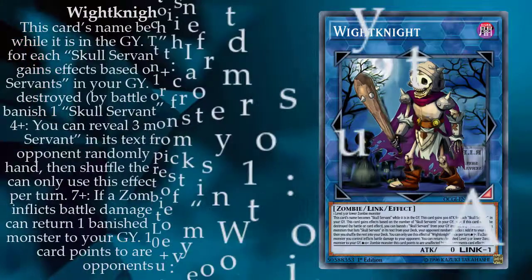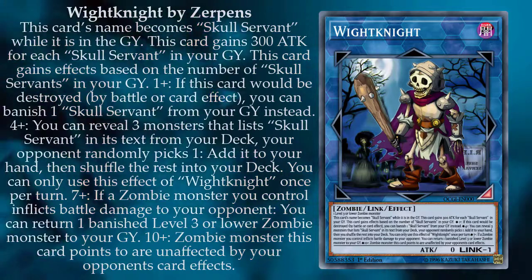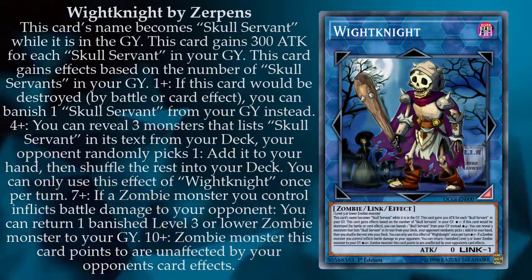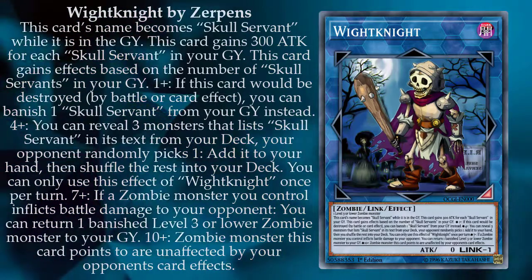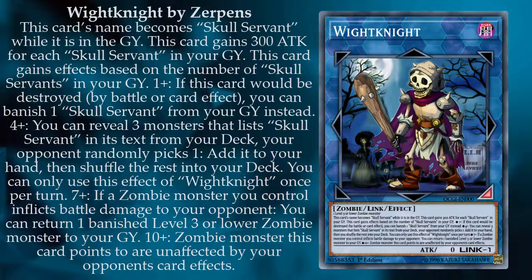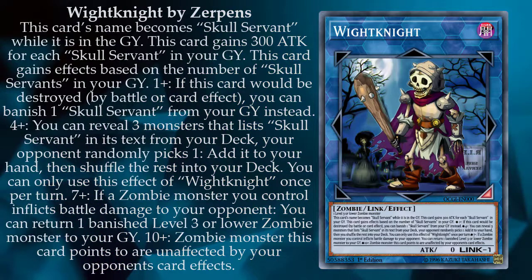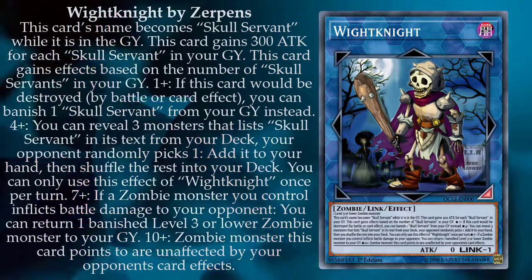Starting off with White Knight. Link one, one down arrow, zero attack, level three or lower zombie monster. This card's name becomes Skull Servant while in the graveyard. It gains 300 attack for each Skull Servant in your graveyard. It also gains effects based on the number of Skull Servants in grave. If this card would be destroyed by battle or card effect, you can banish a Skull Servant from your graveyard instead.